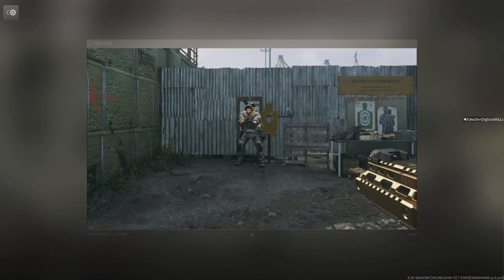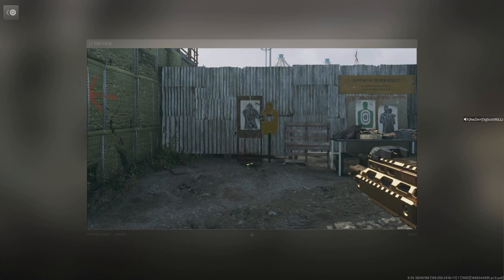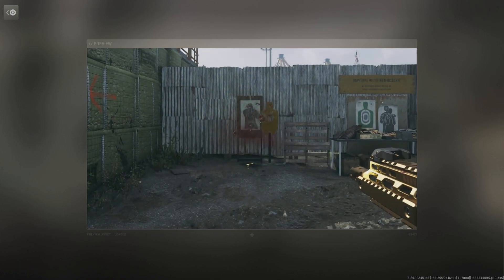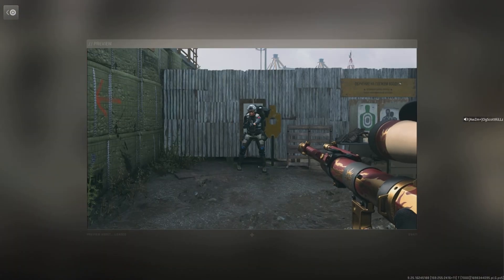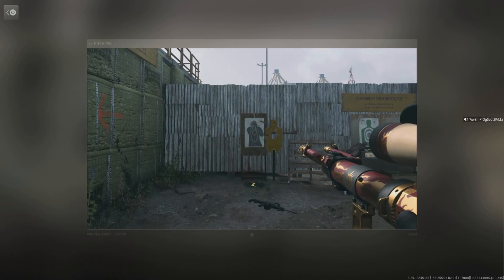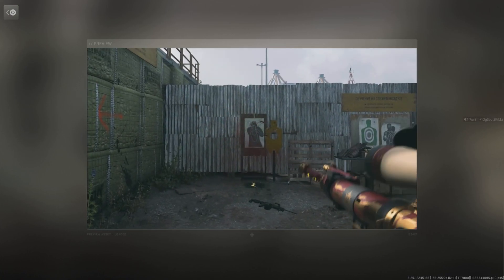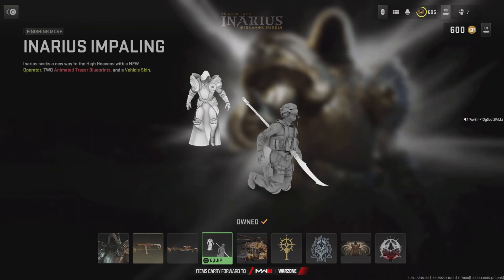I want to take a look at the submachine gun here — kind of like it disappears into oblivion, that's pretty cool. Wow. Sniper rifle is a little different, I think — kind of like a blood burst into the abyss. I dig it. Okay, we got the Anarius impaling finishing move.